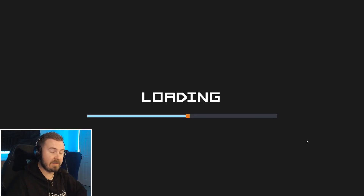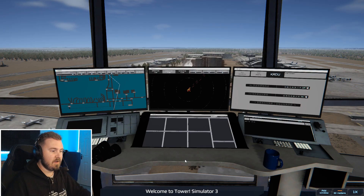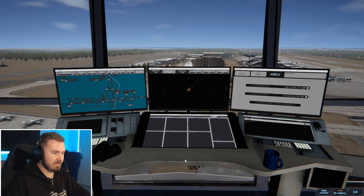It's a bit more human, you know what I mean? And don't worry if you have quite slow loading times for this game — there's a lot of objects and a lot of different working parts that it has to get up and running before anything will work. So we're up here in the tower at KRDU, and the first thing you're going to be met with are these screens. The first thing you need to look at is basically this layout.